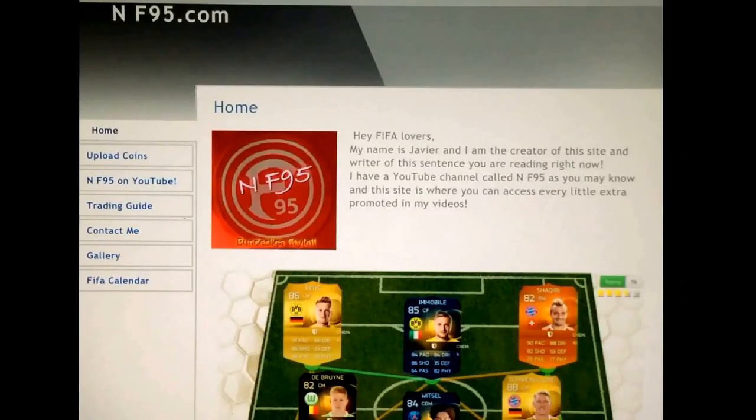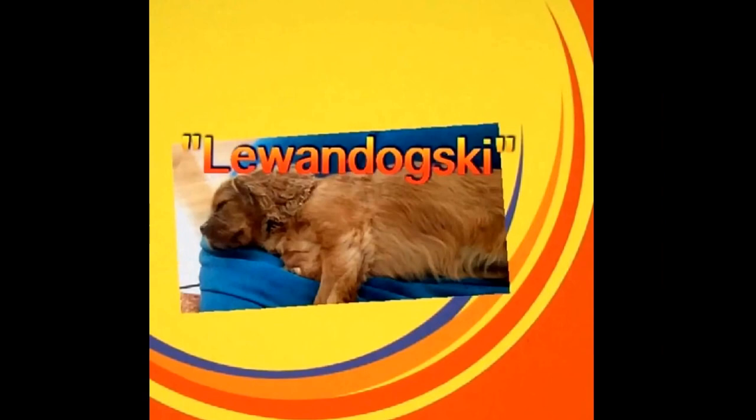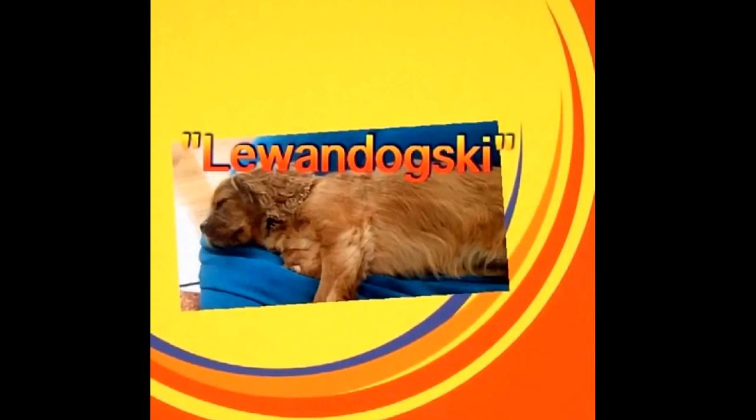If you want to get access to special FIFA tips and offers, then there's a link to my website, nf95.simdiff.com, in the description. And when purchasing something on my site, use the discount code LAFUNDOGSKI for a little bit of a discount.